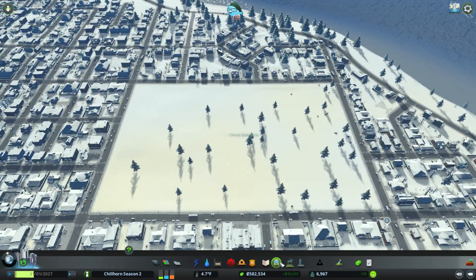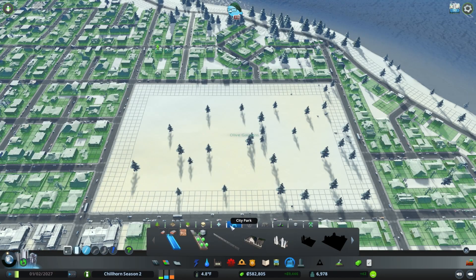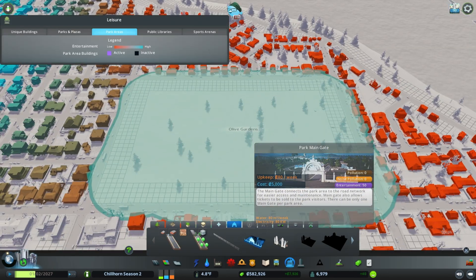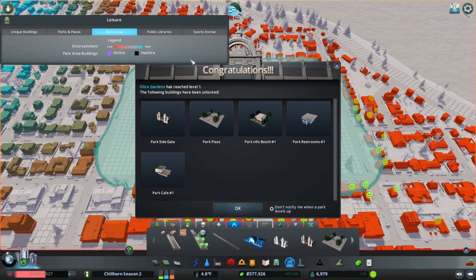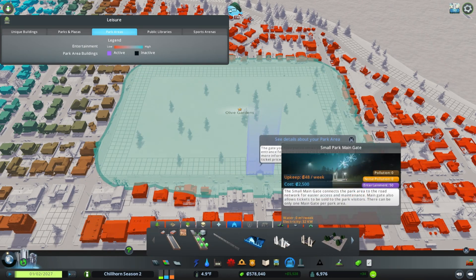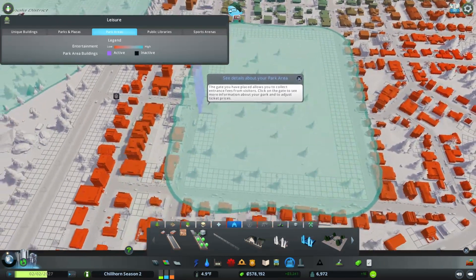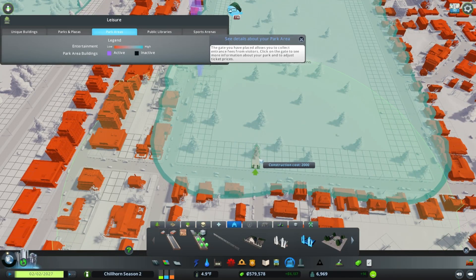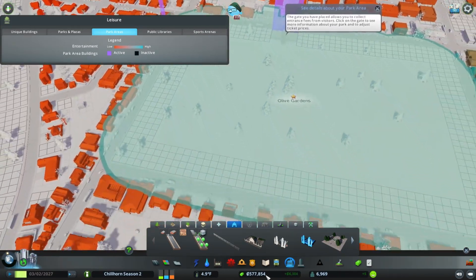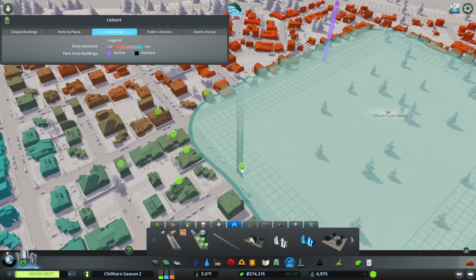The first thing we're going to have to do is go over to the parks and plazas menu and find our city park section. We need a main gate, and that unlocks the level one buildings for us, which gives us the side gate, the park plaza, the info booth, restrooms and cafes. Now we also have these small side gates, but that's the main gate. Here's the side gate that I like to line up with intersections as much as possible. We will just put them as close as possible as we get some side gates going here, which will make people happy as this park starts to grow.